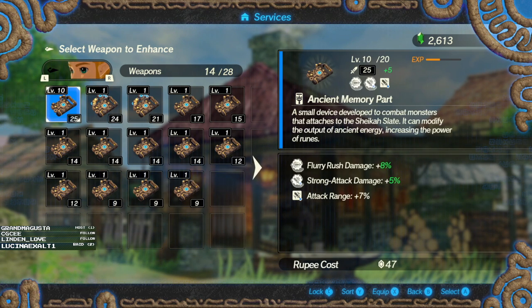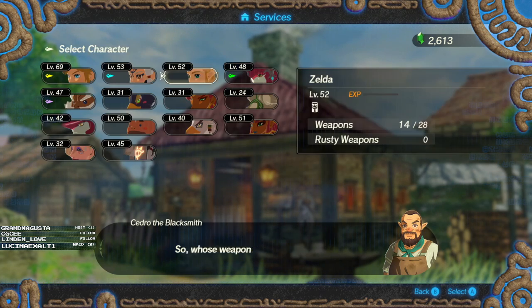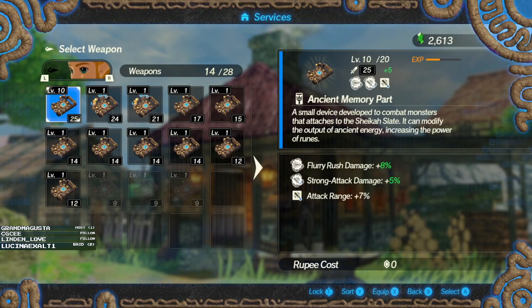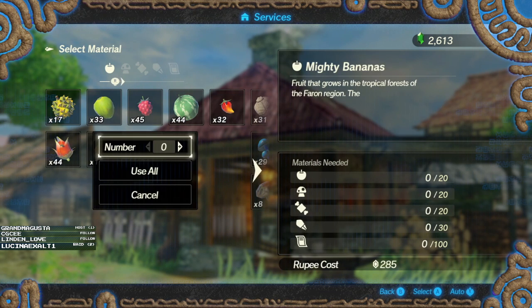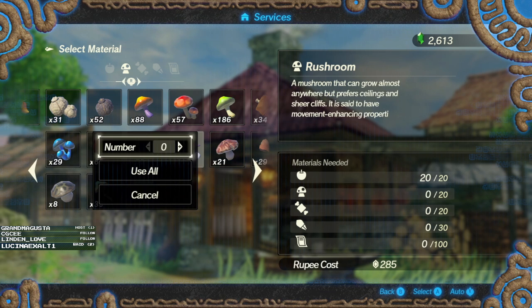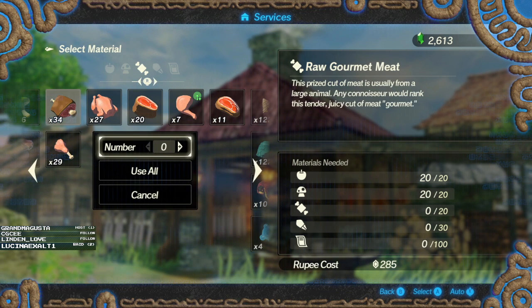I can remove seals, but that just takes away so much. Flurry Rush Damage is awful - so when does she even Flurry Rush? Her damage is just not gonna be good at all. I want to remove a seal on Zelda's weapon. We're gonna remove Attack Range. I need fruit - we have a ton of bananas. I need shrooms - we'll use rushrooms. I need meat. Ugh, I hate doing that.